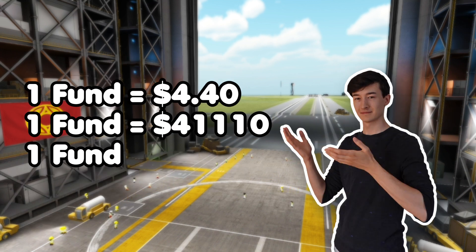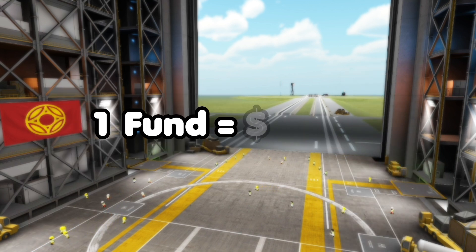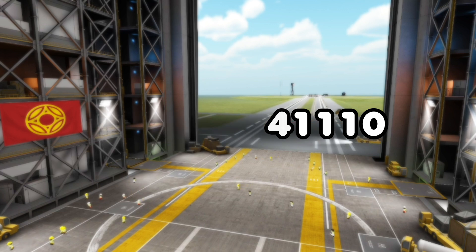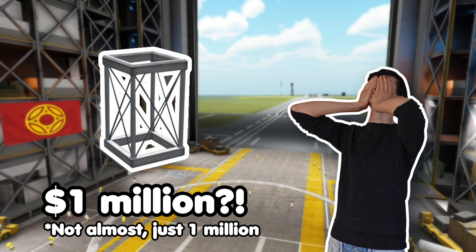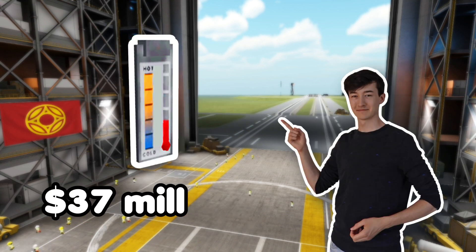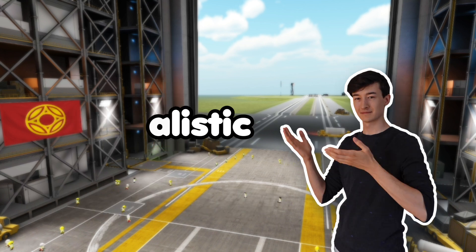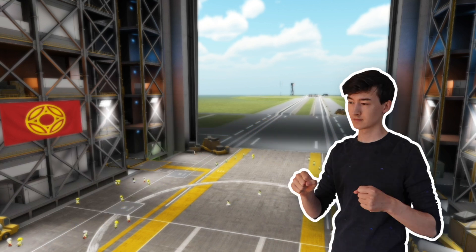So all of these methods yield vastly different results, differing by orders of magnitude. If we take our highest estimate of 41,000 dollars per 1 fund, it would mean that a modular girder segment costs almost 1 million dollars, which sounds absolutely ridiculous. Similarly, the 'too hot' thermometer would cost around 37 million dollars. These values are not at all realistic. In the end, it is evident that all the pricing in the game was done for game balancing reasons, and unfortunately there is no single exchange rate.